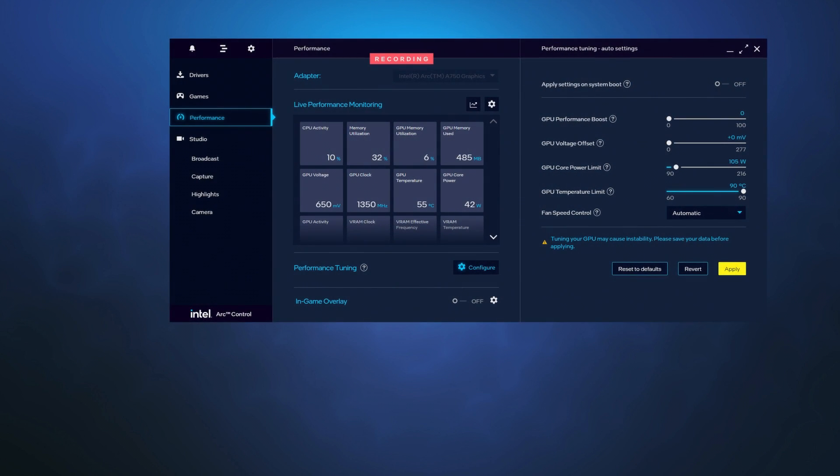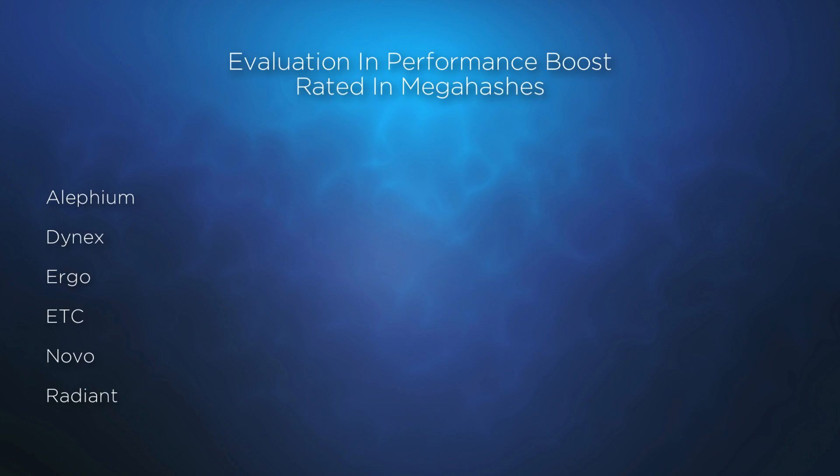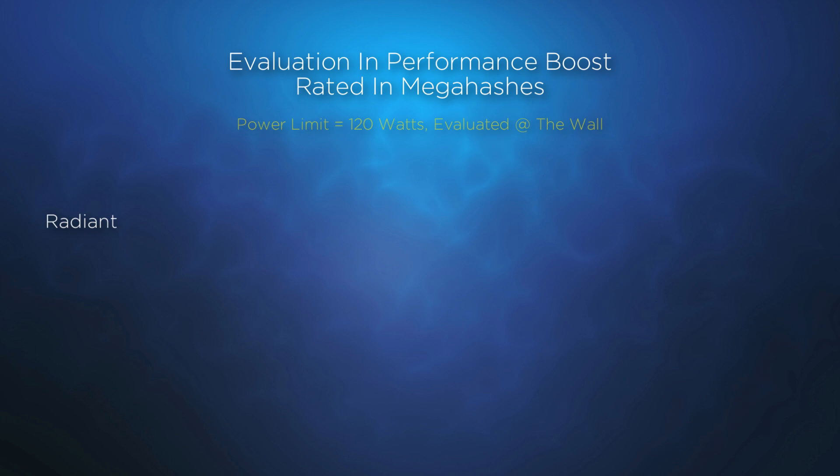The next rational question is: what happens when voltage and frequencies are adjusted by sliding the GPU performance boost? For this question, I'm going to single out one project — in this case, Radiant, because it's at the bottom of the list. Based on what we've learned previously, I'm going to set the power limit to 120 and keep it there for this entire evaluation.